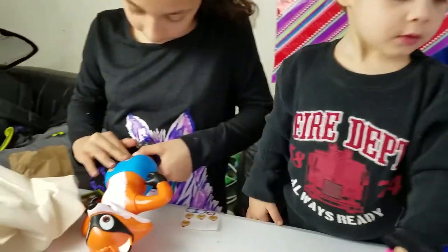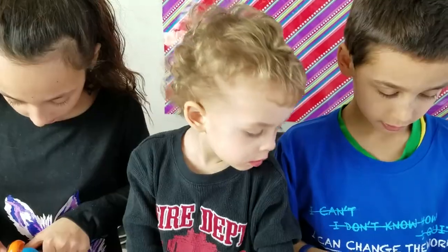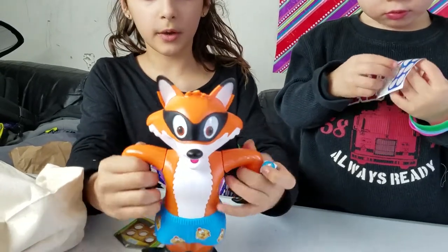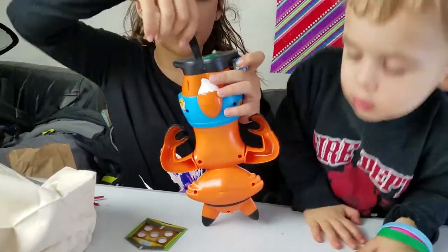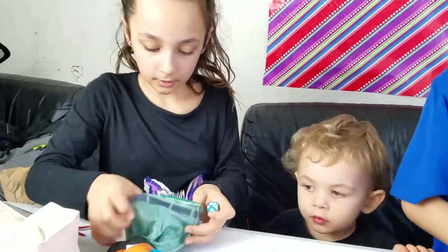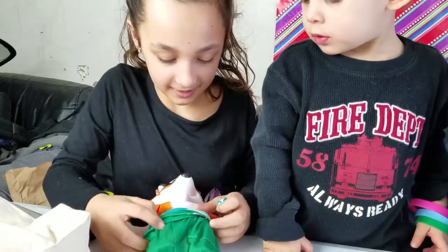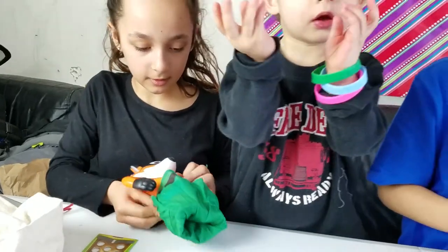It looks like the kids are still working on it. You're working on his undies? First we need to raise the fox's arms up, then you have to turn the fox upside down and pull his pants up around his waist and make sure that the pockets are accessible.